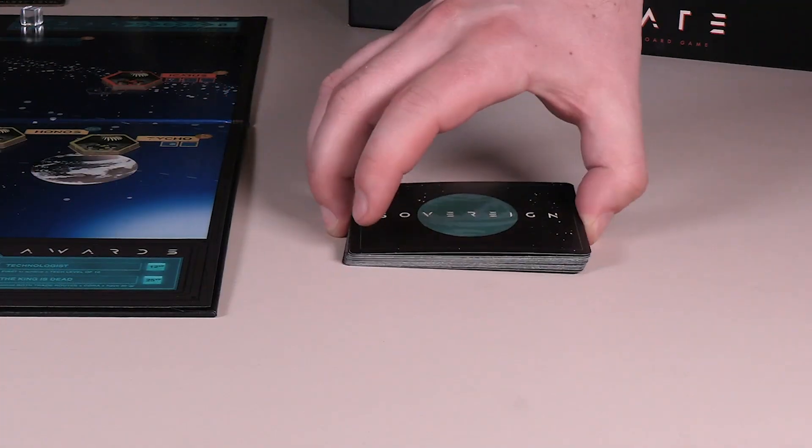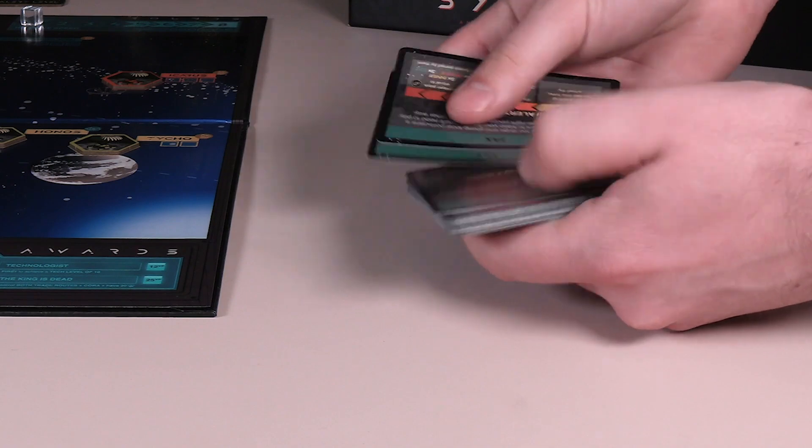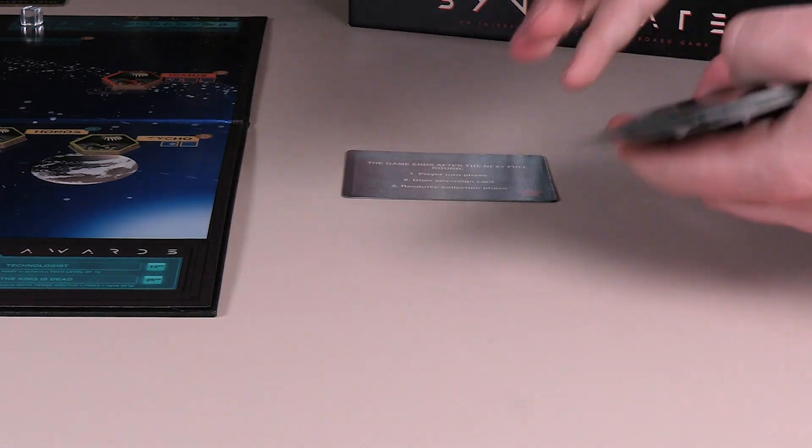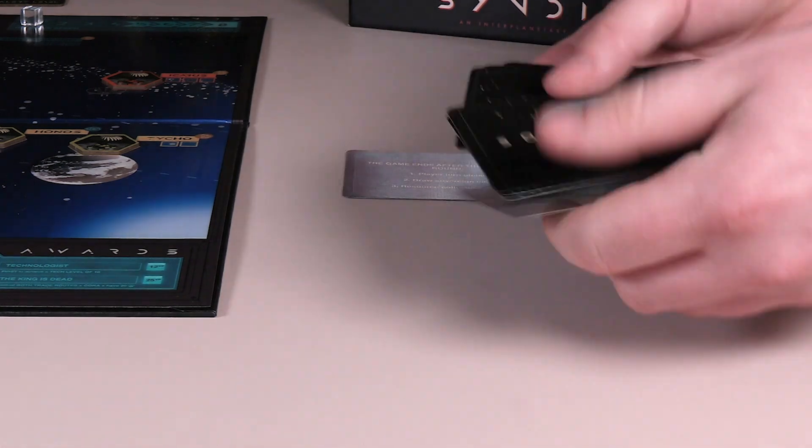Place the leftover bonus chips back in the box. Now we're going to set up the sovereign card deck. Take the sovereign cards out of the box and look for the beginning of the end card. Set the beginning of the end card aside and shuffle the remaining sovereign cards face down.